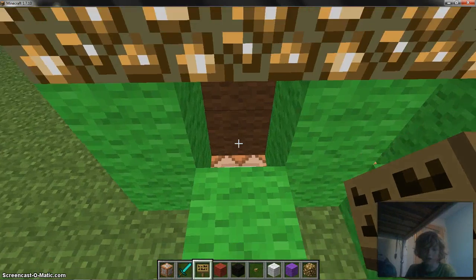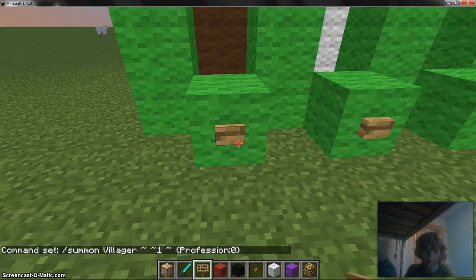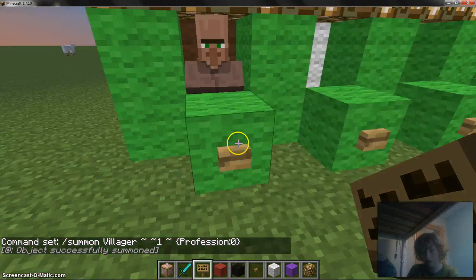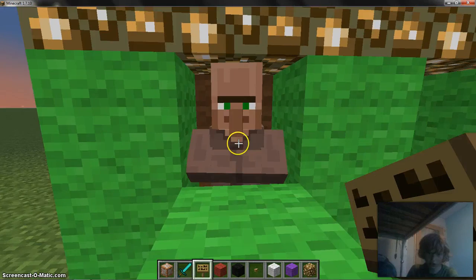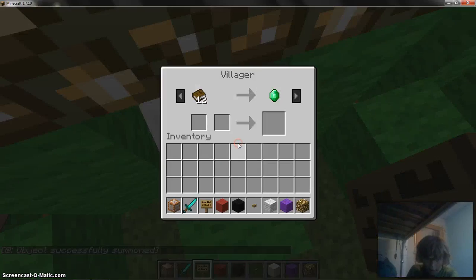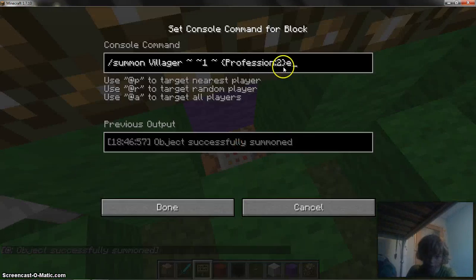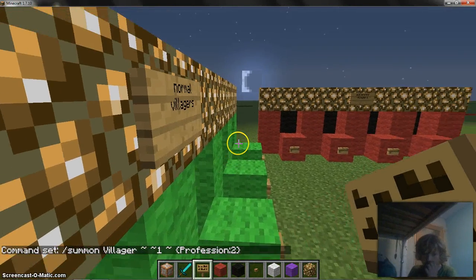Can you guess what this is going to be? Just some villager types. Profession zero is just a normal brown villager. Profession one is a farmer which gives you food and stuff. Then there's a librarian. These are all normal villagers with different professions - it goes from profession zero, one, two, three, four, five.